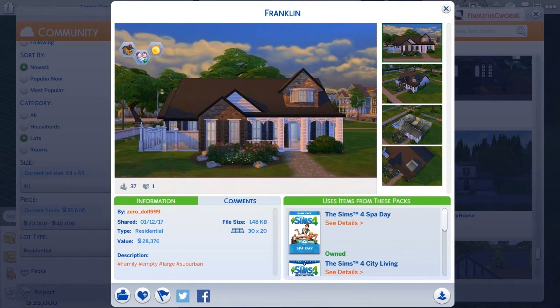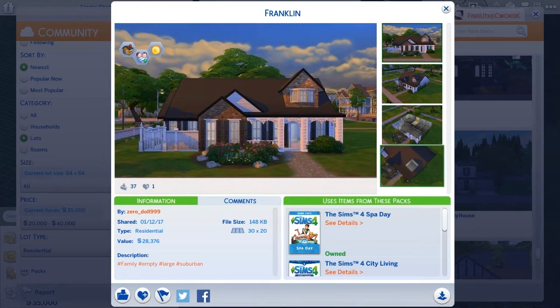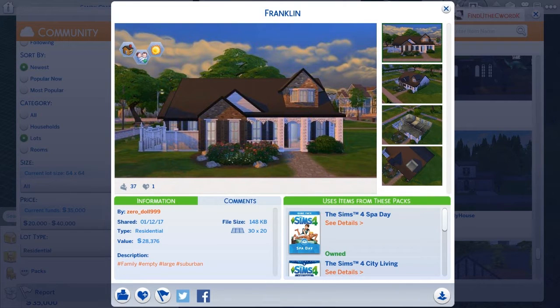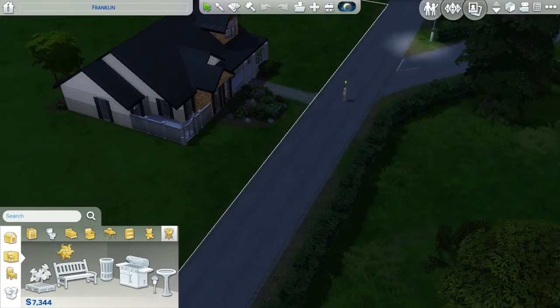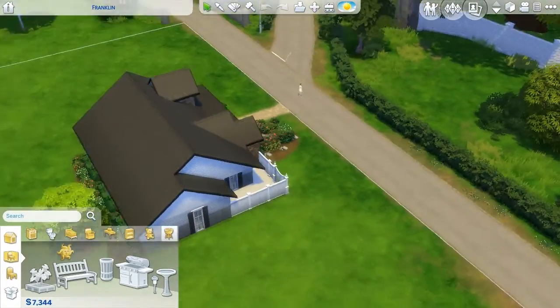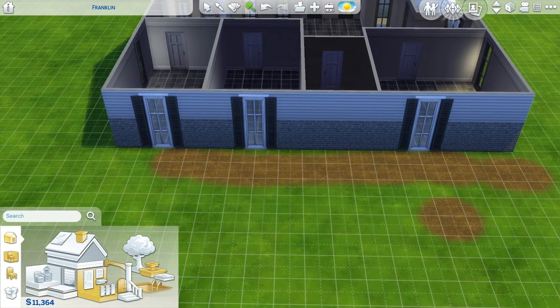Alright, I think we're gonna go with this house for her first house. I like it, I think it's very cute. Oh it's adorable! So I just got rid of all of these plants that were back here and it gave us a little more money than what we had — we had like 7,000 and something — so that should be good, I hope.